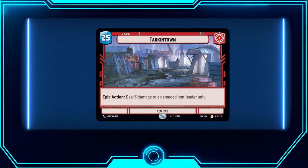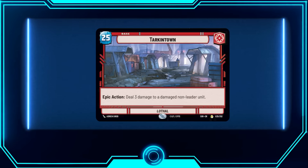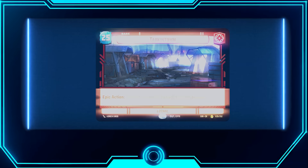For the base we play Tarkin Town — being able to deal three damage to a damaged unit can come in handy. In my tournament I only used it once, but it did actually matter. Overall, Leia's speed is her biggest asset, especially with an aggro deck like this — she's just really solid.